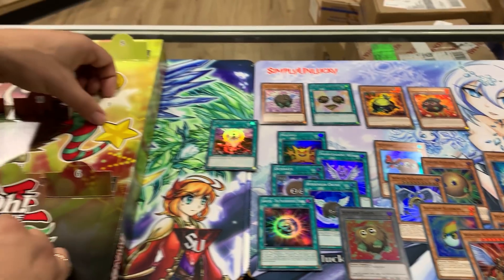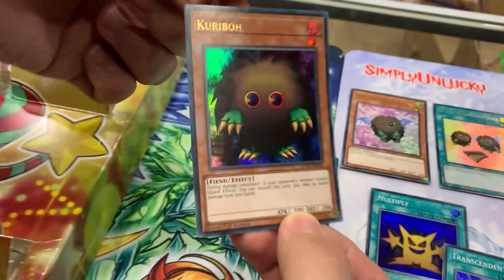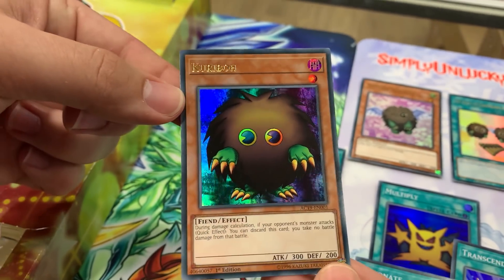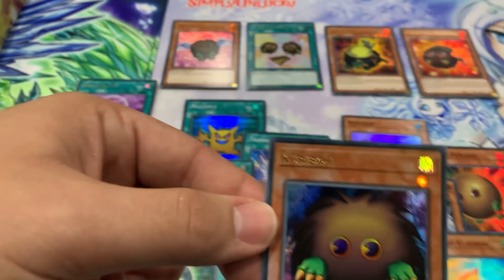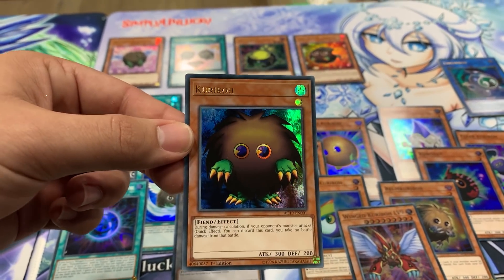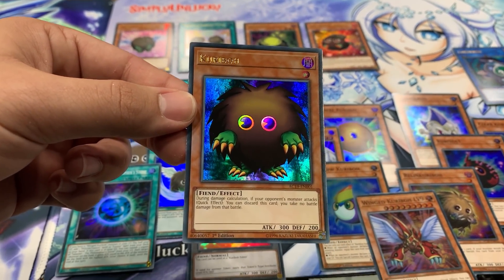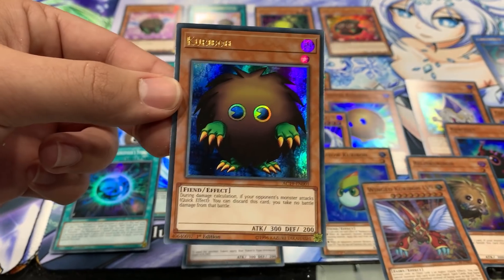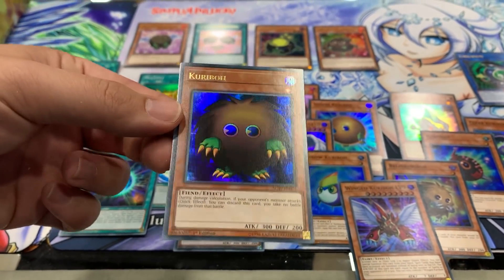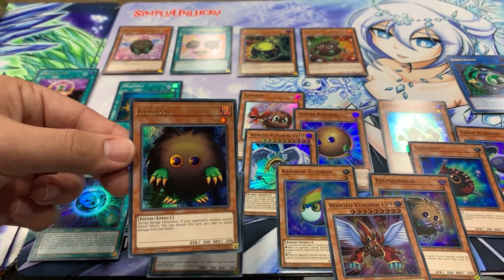Queen Kuriboh. And last but not least, number one is... Regaloo Kuriboh! Who would have thought? Number one. Look at that with all this massive army of Kuribohs. Regular Kuriboh - during the damage step, if your opponent's monster attacks, quick effect, discard this card and you take no battle damage from that battle. Look at that Kuriboh army, you guys. That is pretty sweet.